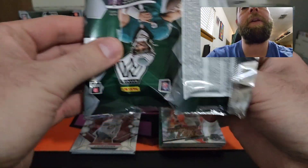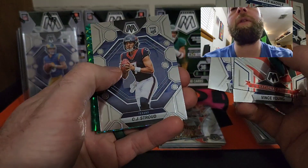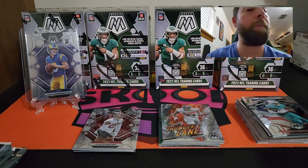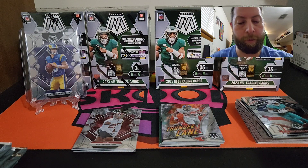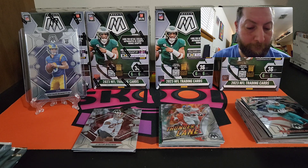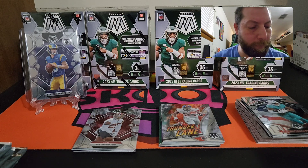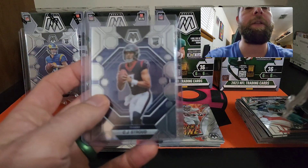Come on, something good! Jaylen Waddle on the national pride, Vince Young, Michael Pitman Jr. CJ Stroud — there we go! A CJ Stroud rookie — that's a nice Mosaic hit right there. We got two of the key quarterback rookies. We just need Bryce Young, Anthony Richardson, and Hendon Hooker. I think we got another green — back to back. There's the CJ Stroud which I will take. We just need a parallel like a honeycomb or an auto and we will be set.